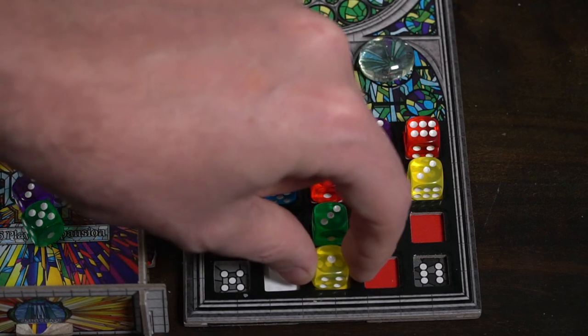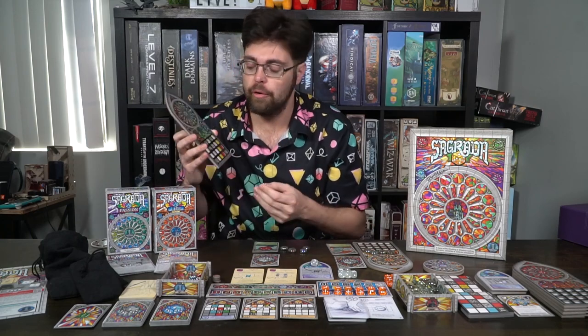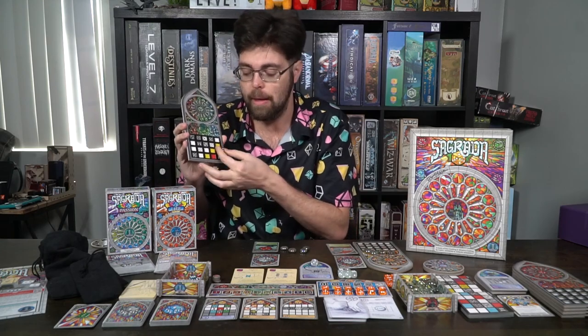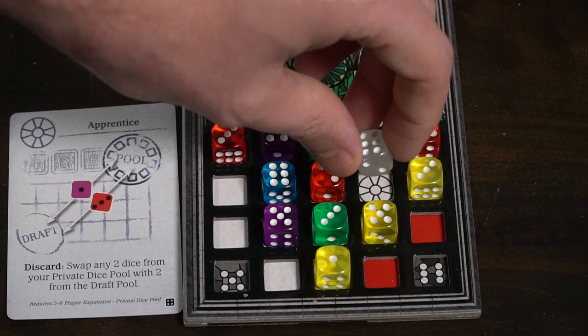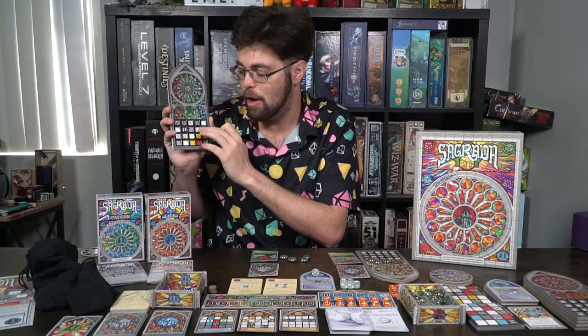For those who haven't played Sagrada before, it's a dice drafting game. Depending on player count, there's a certain number of dice in a pool. Each player in round order selects one die and places it following rules: no same number adjacent to the same number, no same color adjacent to the same color, and you must meet the requirements printed on your chosen board. Players go around drafting, and the last player gets two choices before the order reverses. The game ends after 10 rounds.